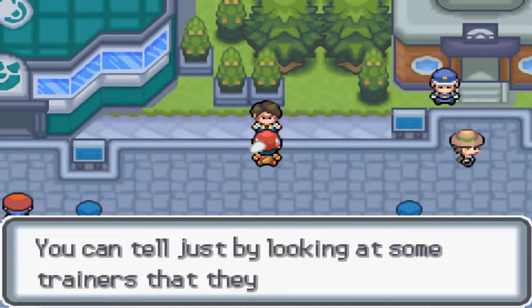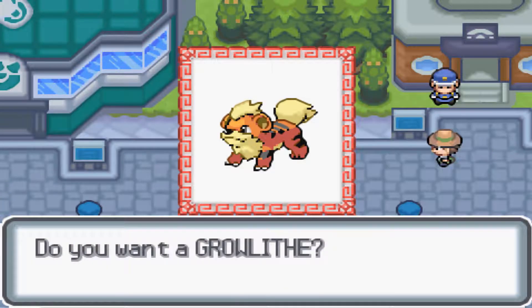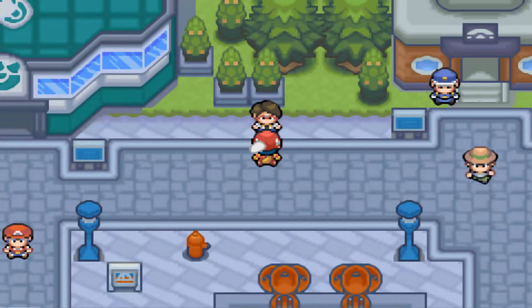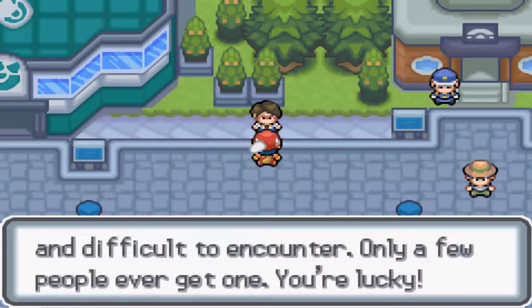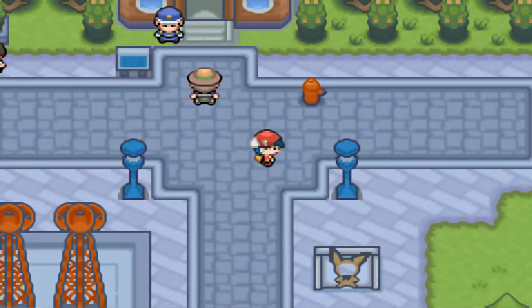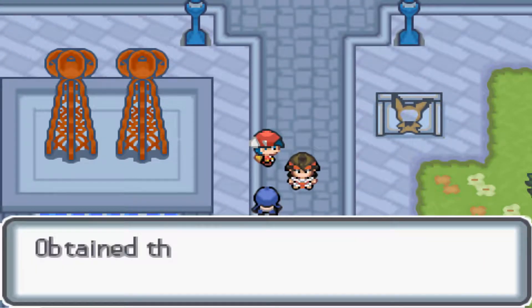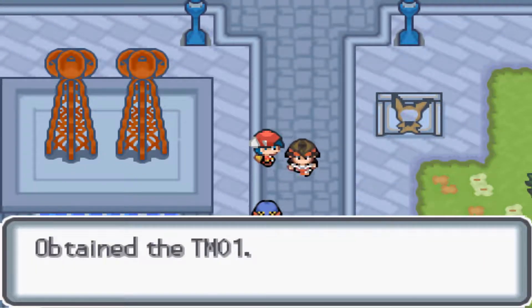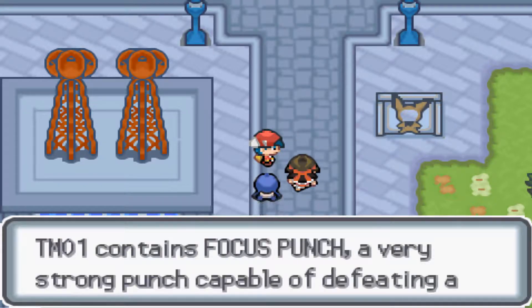Here we can get another Pokemon. It's a Growlithe — it's a great Pokemon and on my own playthrough I use it a lot. I found a way and here we can get another thing. It's TM Technical Machine 01 — it's Focus Punch.